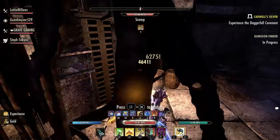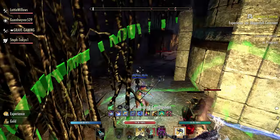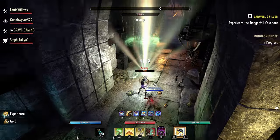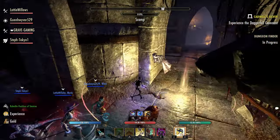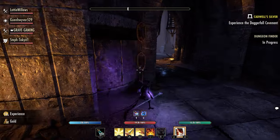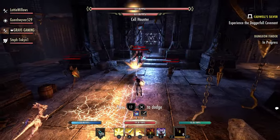You can only gain one stack every one second. When broken shard ends, you release the stack in an eight meter blast, dealing physical damage to enemies hit and applying major maim to them for three seconds per stack of broken shards consumed, reducing their damage done by 10%. The damage scales off of your max health.